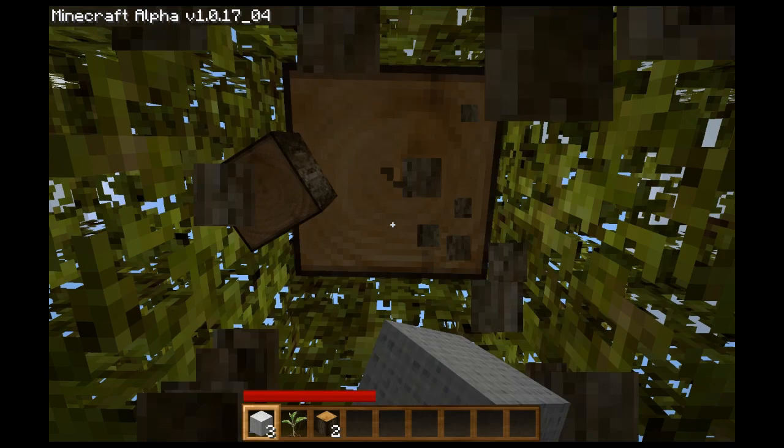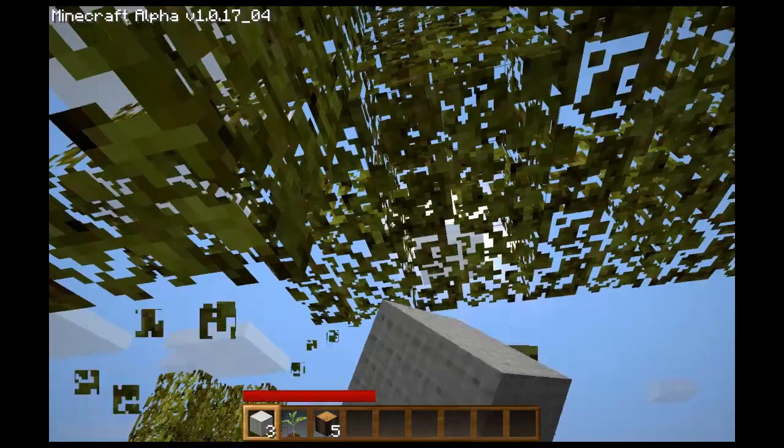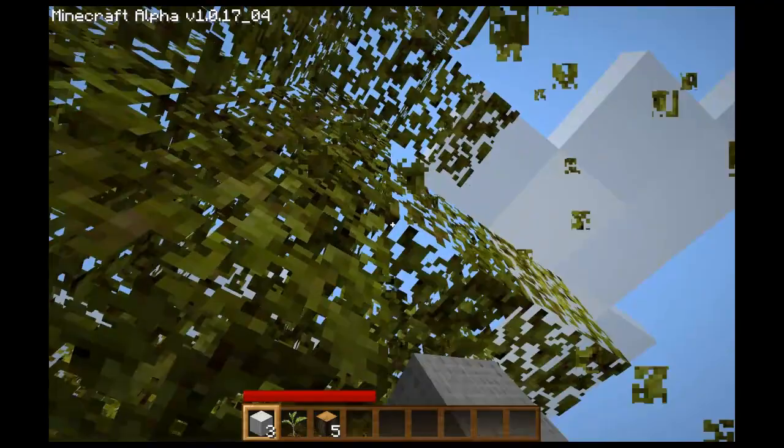Okay, what I'm doing now is grabbing wood, because wood is what you need to get started basically. I'm going to smash these leaves and pick up the saplings that drop. It's a good thing to do, especially in your starting area. If you're going to knock down a lot of trees, you can plant the trees again.